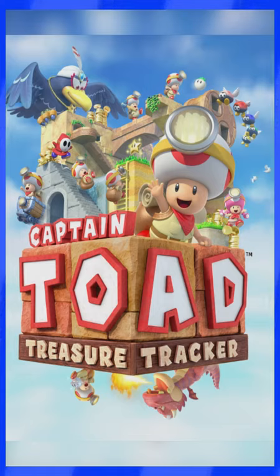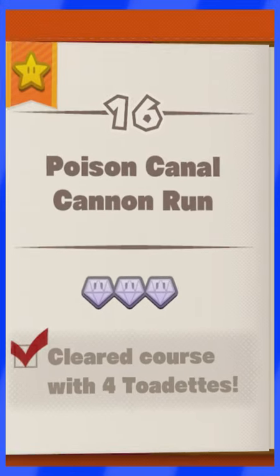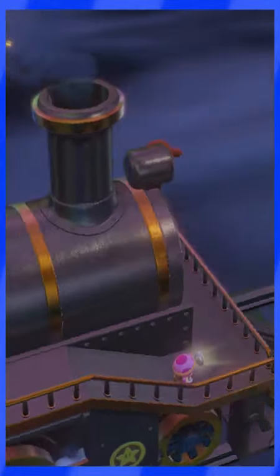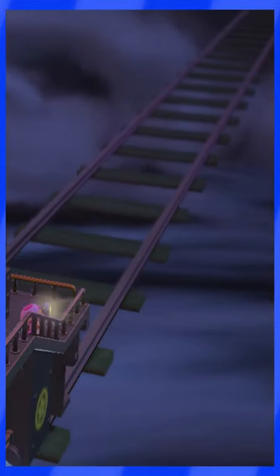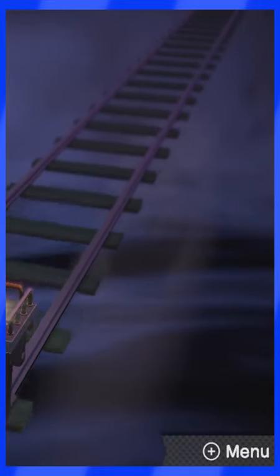Captain Toad Treasure Tracker might look like a fun and nice minigame, but there's actually something very spooky in Episode 3, Level 17. Go to the front part of the train, turn the camera that way, and then wait for 5 real-life minutes. You'll see this.